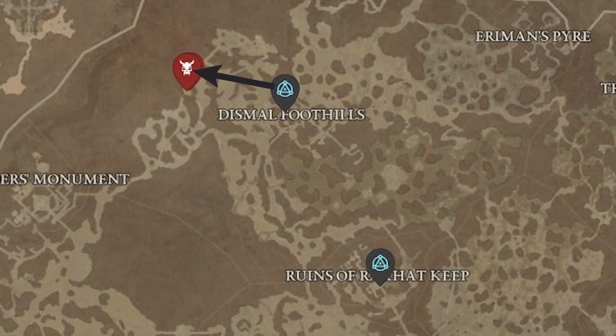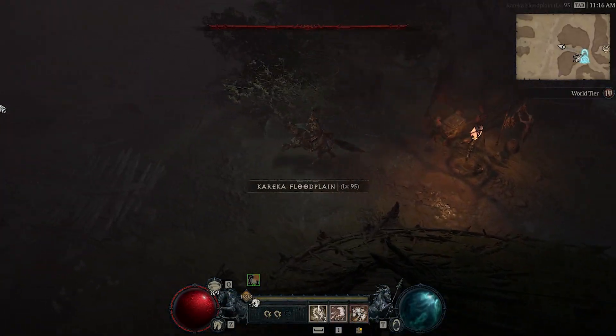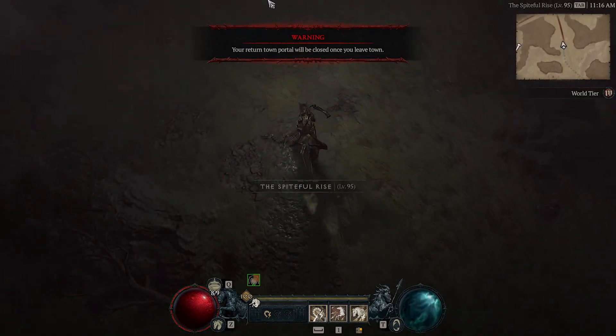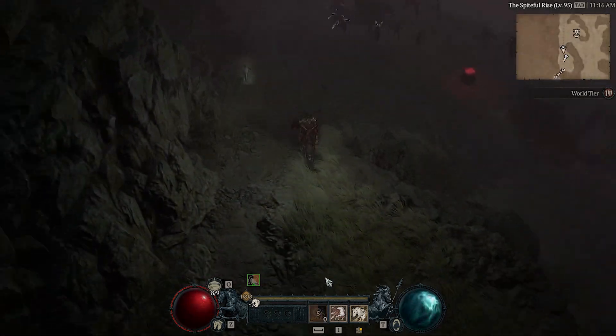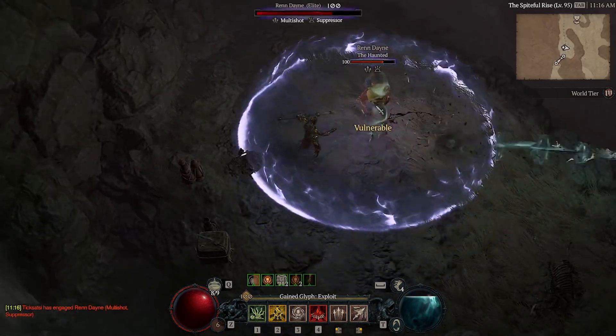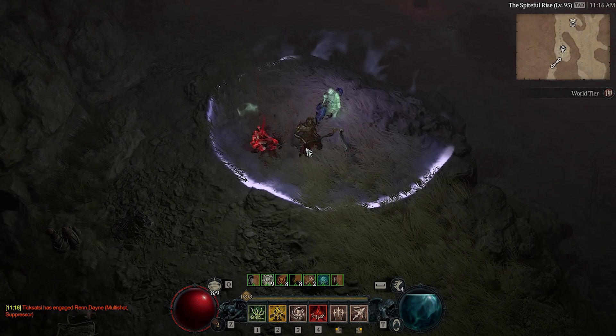We're heading to our third elite, which is at the top left side of this map. This is another important reason why you should go around the map and collect all your waypoints — you can do these waypoint hops and get everything you need much quicker. Onwards to our third elite, we hop on our horse and head on up. We need our Pale Tongues — rip them from the mouths of these demons. We've got Rendane up here.